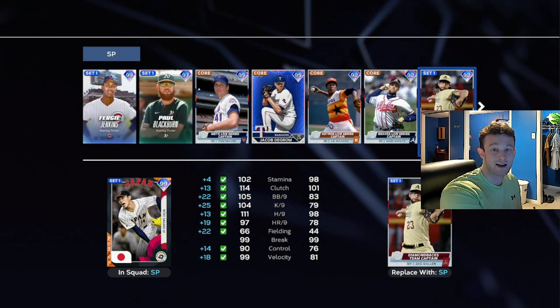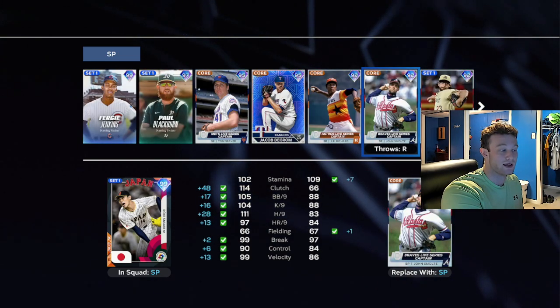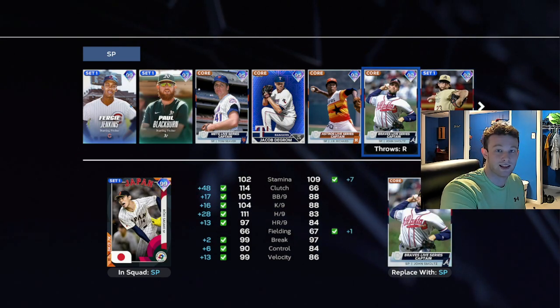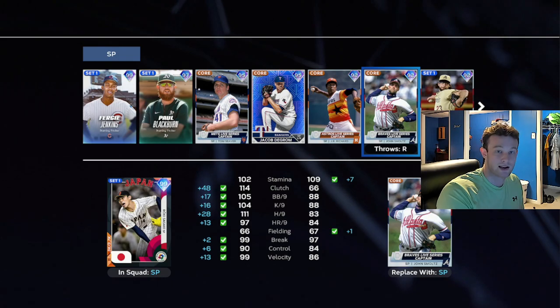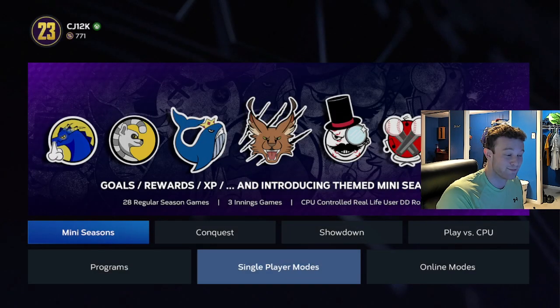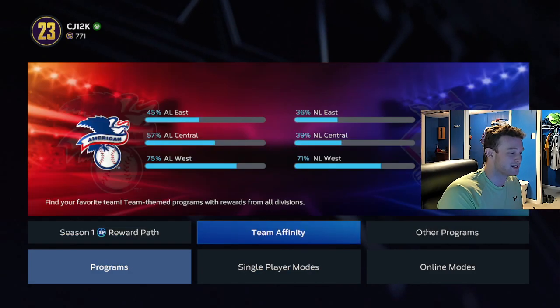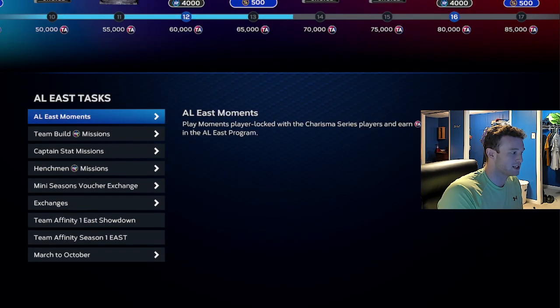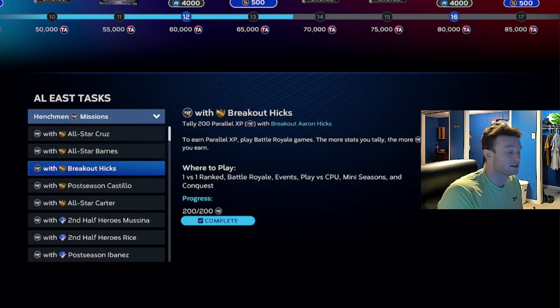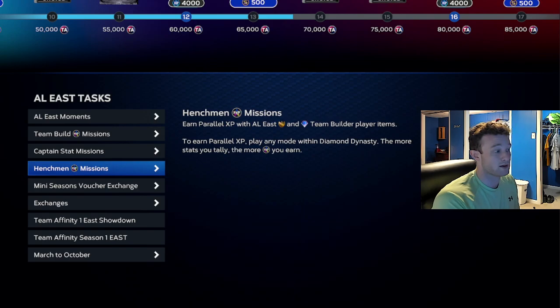Do not confuse Live Series Captains with the Affinity Captains. If it says Live Series, that's not going to give you parallel XP — it's not going to help you. If you want to be 100% certain and don't want to be wasting your time, make sure you go to Team Affinity and check the Captain stat missions and the henchmen missions to make sure you're using the right players.